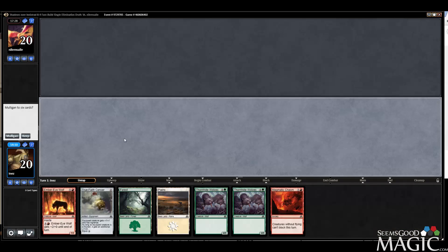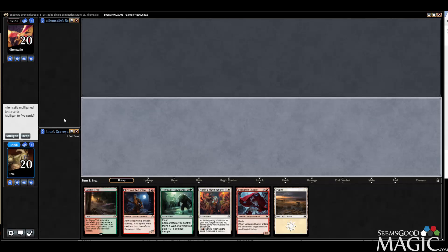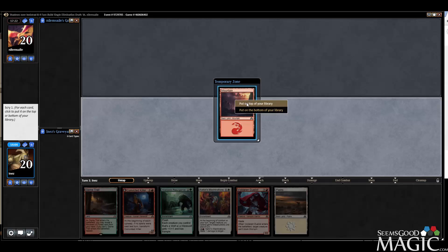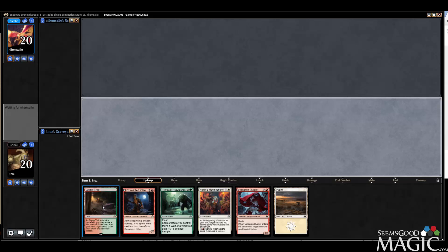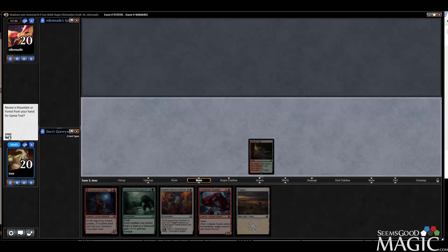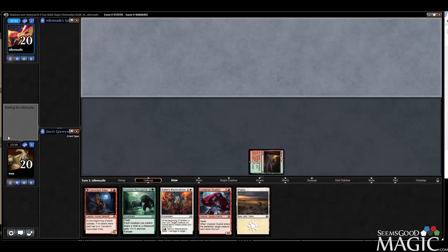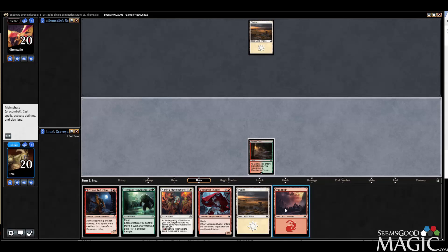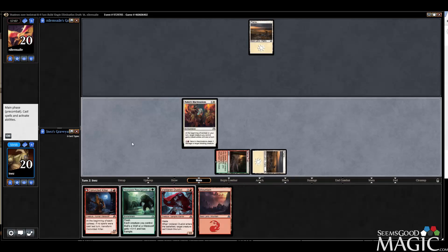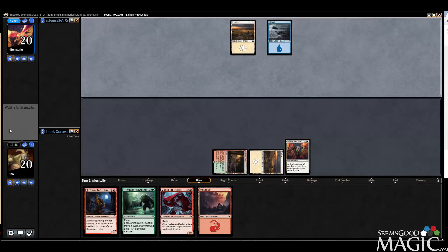I don't think this hand does enough. This hand's good — keep that on top. This is actually not bad for us: we get to go Machinations into Killer, into Resurgence on our opponent's turn. We flip Killer — not too shabby, actually.